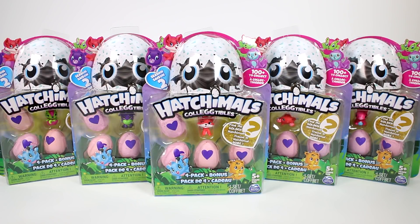Hi guys, I am here with the brand new Hatchimals Collectibles Season 2. I have 5 of the 4-pack plus bonuses to open with you guys. In each one there are 4 eggs, 1 visible character, and there are so many cute ones. Just look at the little fox and the little crab. We are also on the hunt to find the golden Hatchimal. Let's get these out of the pack so we can start opening them up.